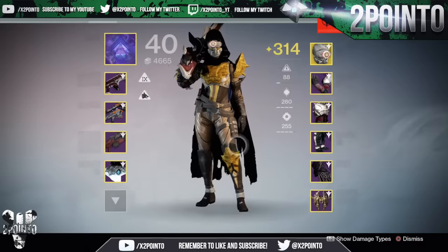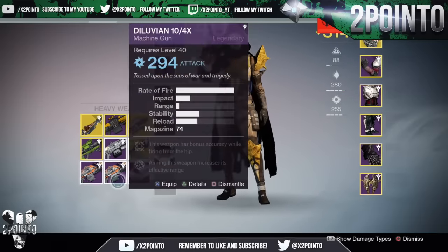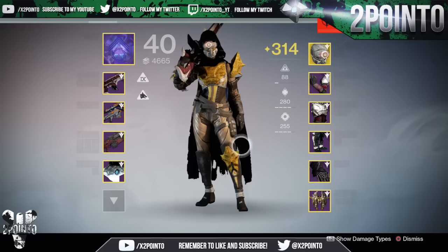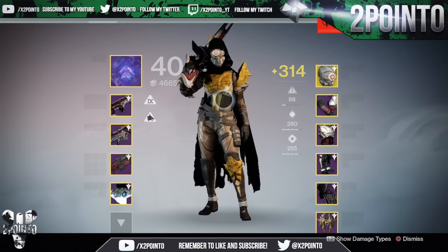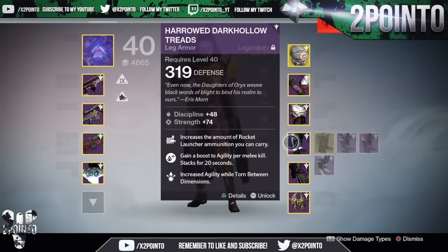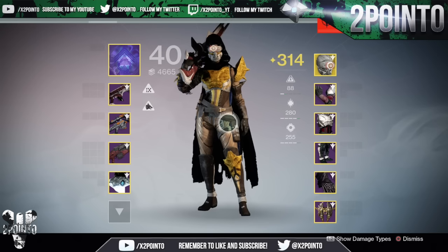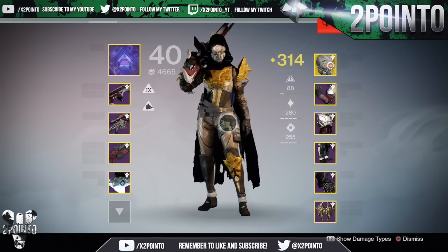So overall not too bad — we leveled up our Cryptarch, got some very nice gauntlets, these LMGs actually look pretty cool, and there are some leg armors I will be testing out and having a look to see if I want to infuse them up, because I do have 319 on my leg armors at the moment.